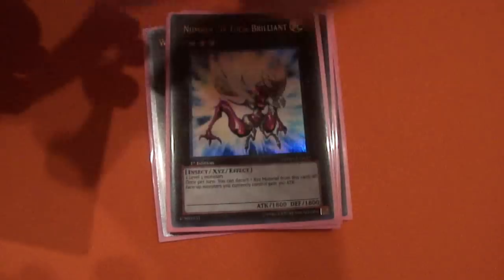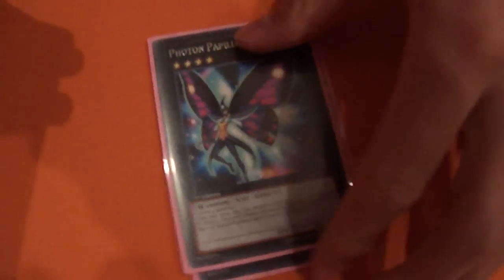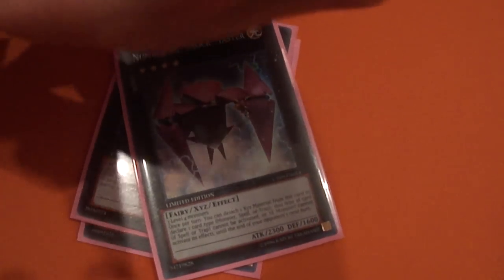For the rank threes, we have one Zenmighty, double Zenmains, Temtempo, one Leviair, Number 20 Giga-Brilliant, Leviathan Dragon, and Acid Golem. For rank fours, one Zenmeister, Photon Papilloperative, Number 16 Shock Master, and instead of Utopia I go Gem-Knight Pearl. For the fives, you have Adreus, Tiras, and Zenmaio.